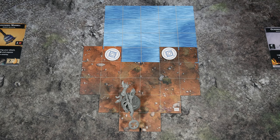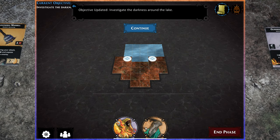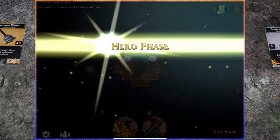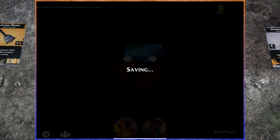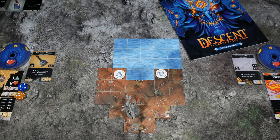Let's head back to the app and continue. I'll hit continue inside the app as we've completed all these initial steps, and it states here the objective has been updated. We are now focusing on investigating the darkness around the lake — so these sight tokens are obviously what we're going after. We now move into what's called the hero phase. The app is also saving things. At this point, we can begin our very first turn. We have everything set up and ready to go for our very first hero phase. We'll be diving into this in full detail in the next video.